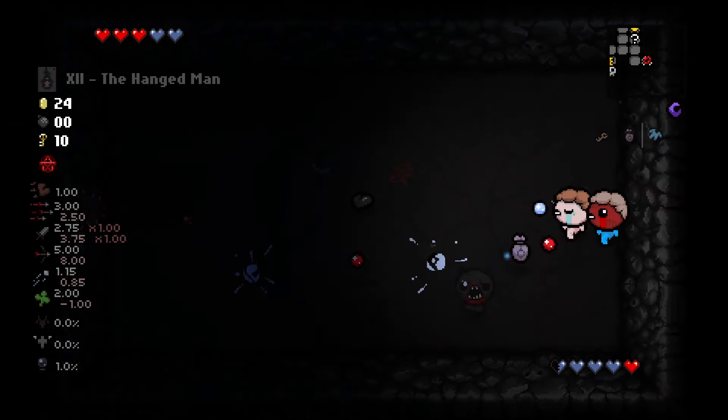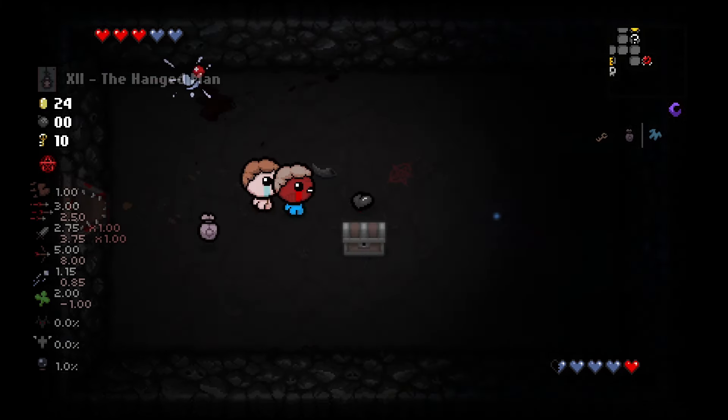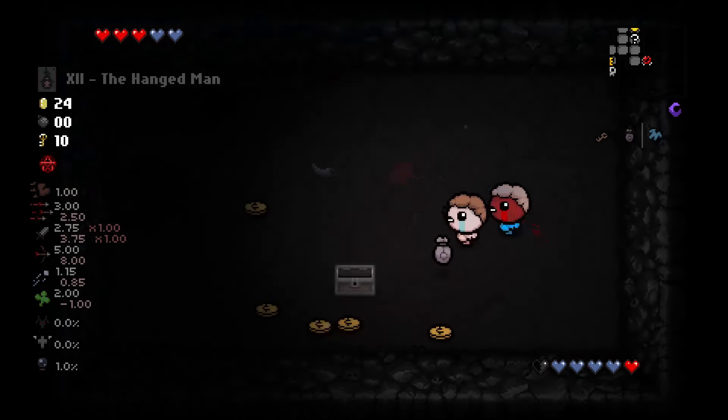With all this extra health, we take a chance on the cursed room, which pays off as we get a black heart and some extra cash before moving on to the next floor.